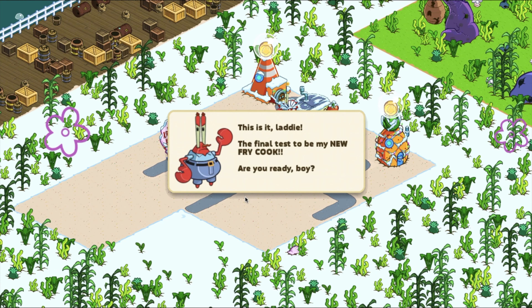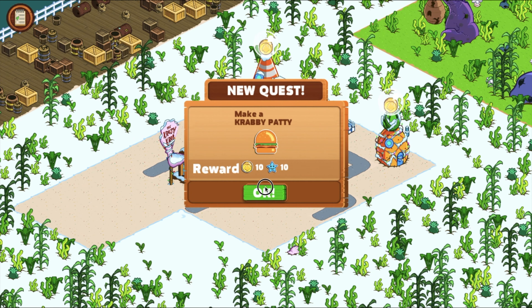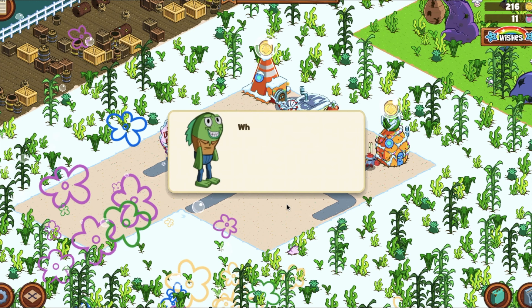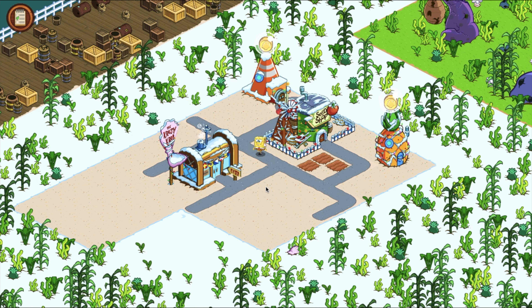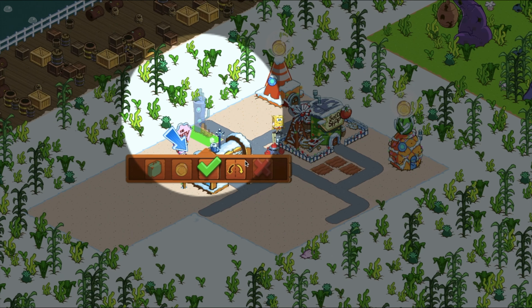"This is the final test to be my new fry cook — are you ready boy?" Mr. Krabs: "I've been training my whole life for the day I could join the Krusty crew. I'm ready." So let's do this. "What is that amazing smell? It smells like pure happiness in grease. I can't explain it but I must move here." Build Dave's house — I'll do it. There's a weird little fish guy here. I'll build it — 150 coins.